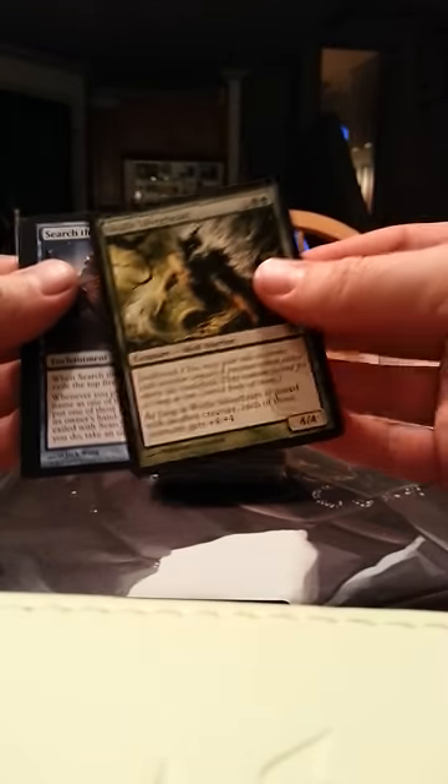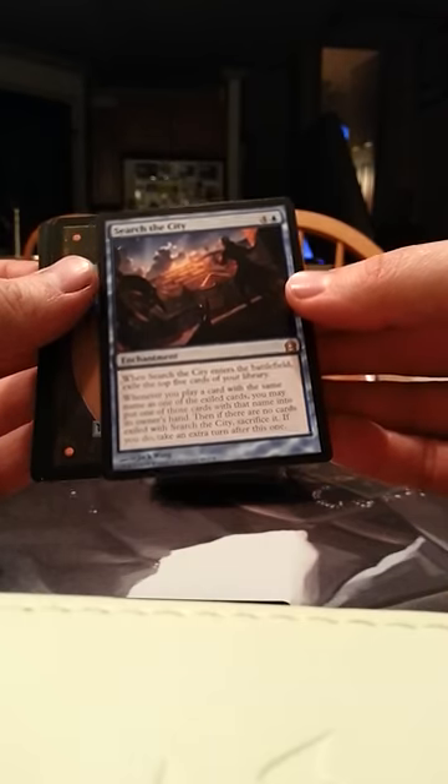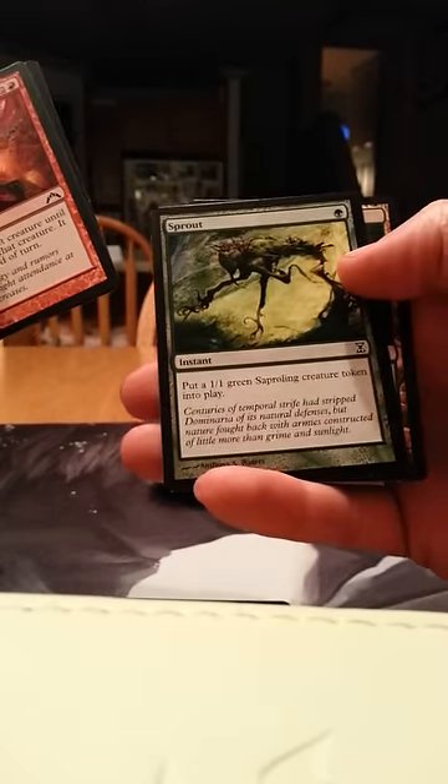Wolfir Silverheart — I'm okay getting one of those. And Search the City — I don't think I'm good with getting one of those. Is what it is. Act of Treason, Contaminated Ground, Sprout, and a Golgari Guildgate. I have so many Guildgates.